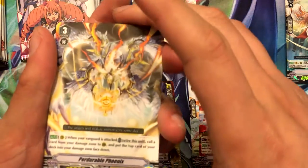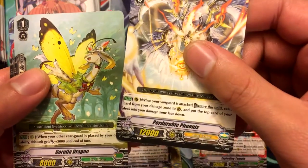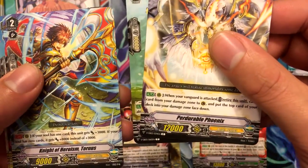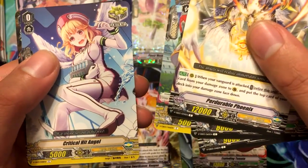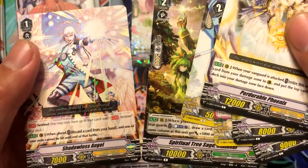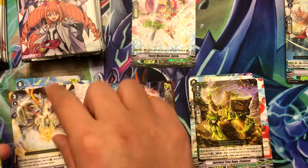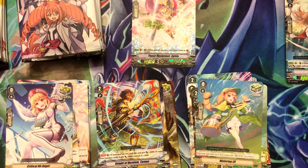Next pack: Perdurable Phoenix, Corolla Dragon, Knight of Heroism Tornus, Watering Elf, Critical Hit Angel, Spiritual Tree Sage Emmish, Ermin Soul, and Shadowless Angel. That's cool. All right, last pack for the first entry.